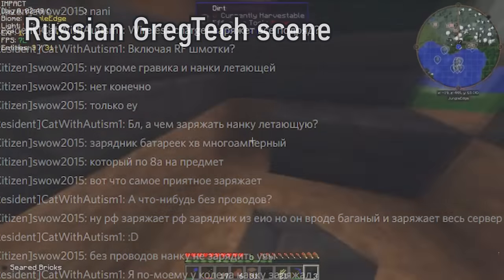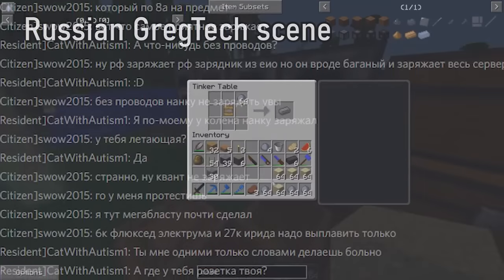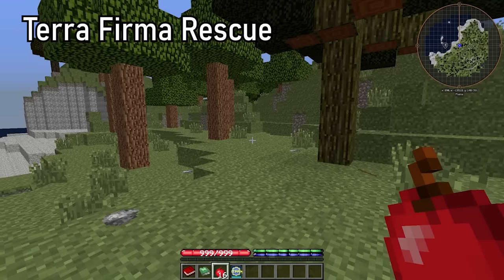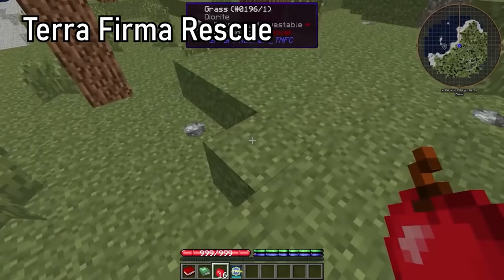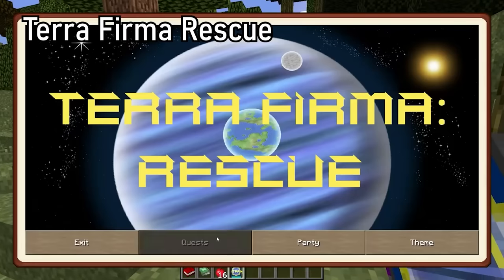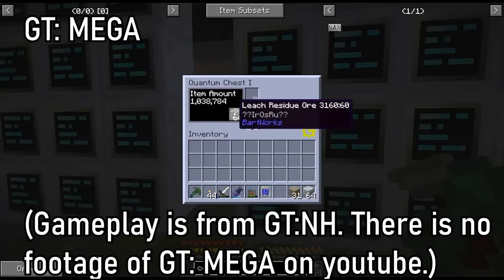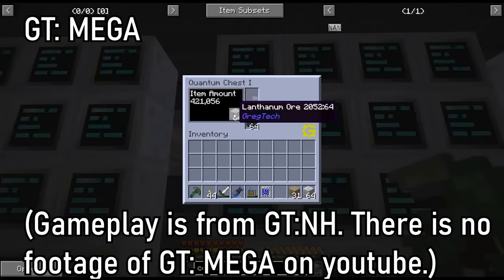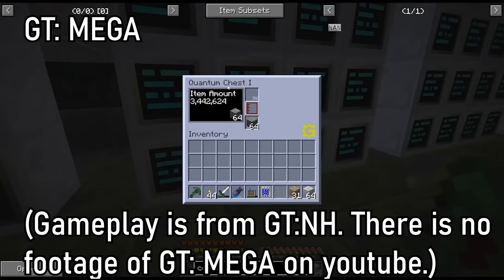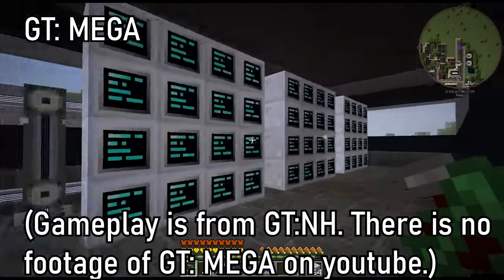Russia and Ukraine are known for having some pretty active Gregtech scenes. While it looks like most Gregtech players are from the West, there is an entire world of Gregg hidden from the English-speaking internet. Terra Firma Rescue is an extremely cursed Gregtech 6 pack from China. It combines the incredibly painful Terra Firma Craft with Gregtech 6, creating a very suspicious gameplay experience. GT Mega is another Gregtech pack from 1.7, made by some GTNH players that thought Gregtech New Horizons was too easy — these people took GTNH and made it even harder. Multiple people on the dev team have completed a Stargate.